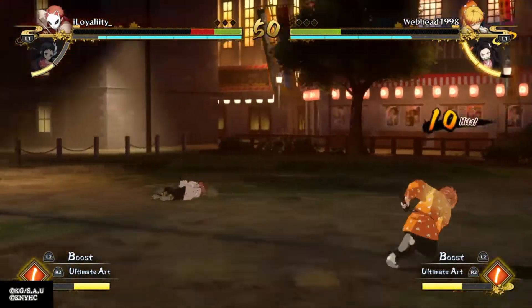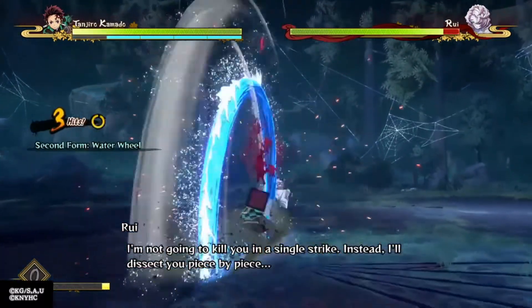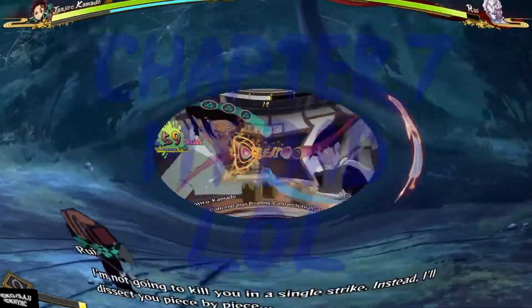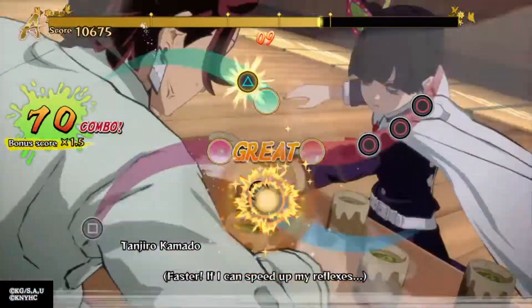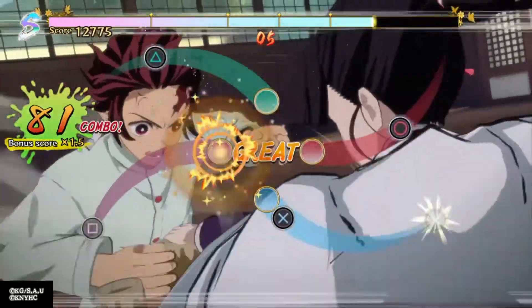The input delay also affects story mode too, which can get annoying, but it's playable. The only time I found it to be a problem was in chapter 6 with the minigames, like blowing into the gourd and the cup one. It's not impossible, but it makes it a lot harder to get the S rank on these missions.